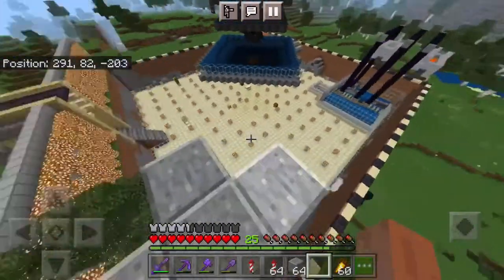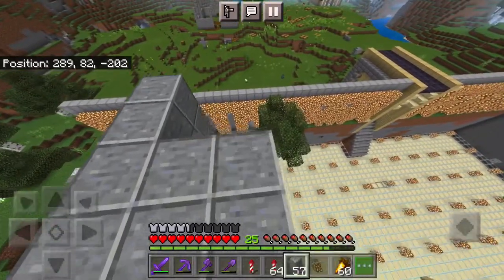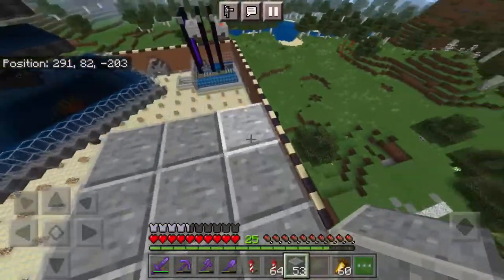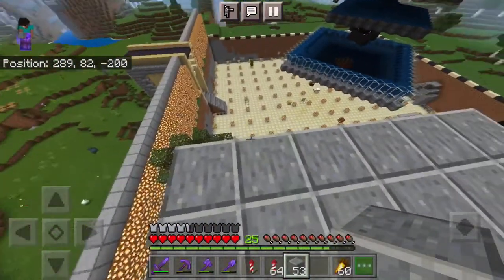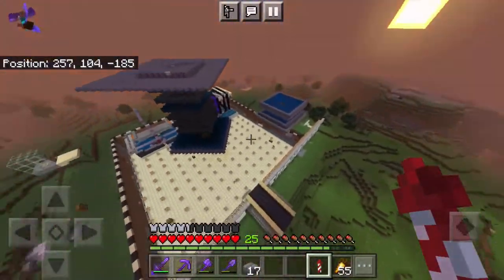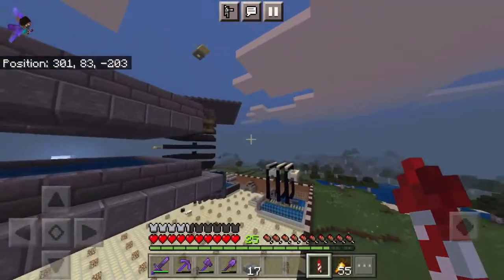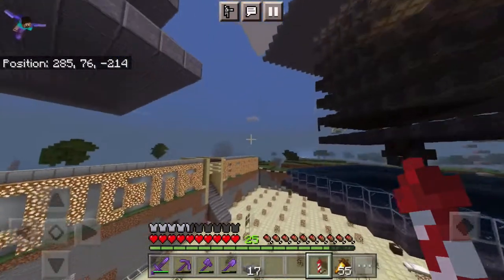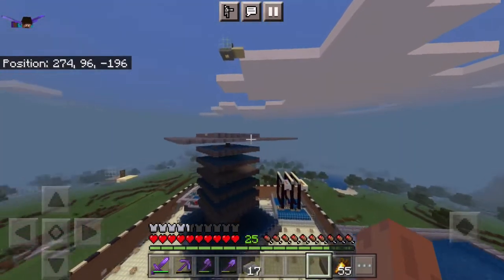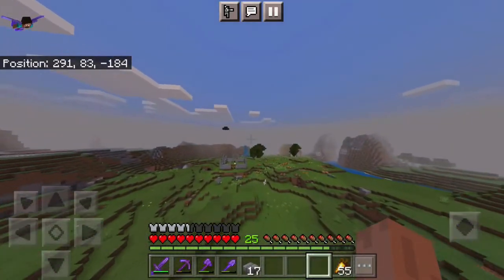Right now I am building the platform for the iron golems to spawn in, where there's going to be water streams leading up to a lava blade kill-chain drop chute, which is going to kill the iron golems. So now if we look at it, it is complete — oh my God, that looks so good. It looks so symmetrical. And now we just need the collection system, the lava blades, then the villagers. That's basically it.